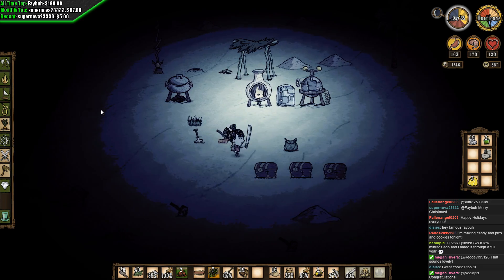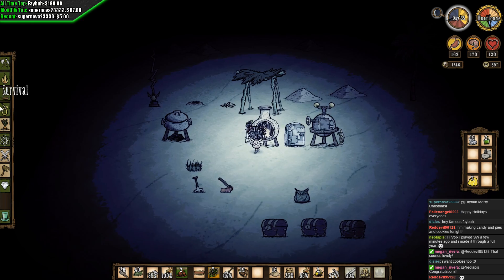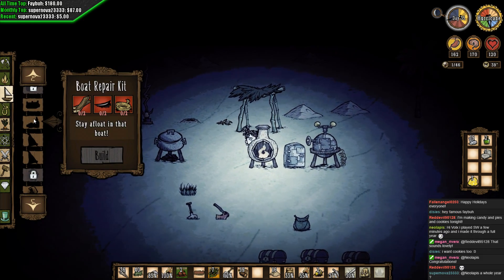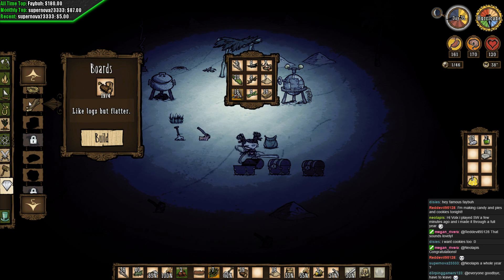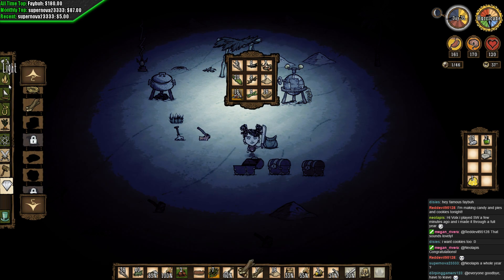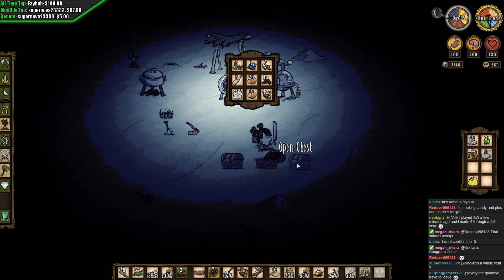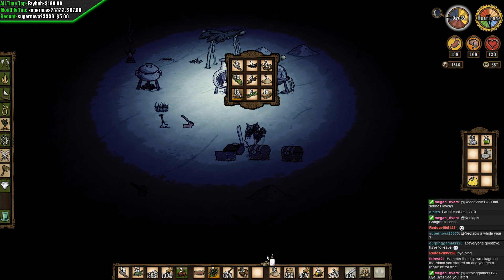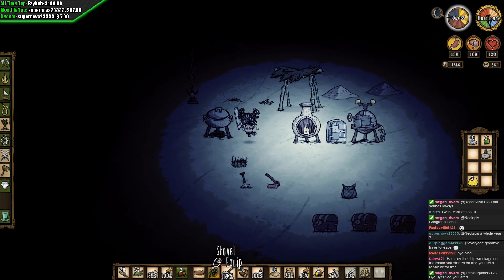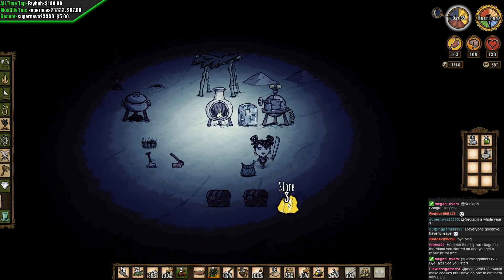I would like some more chests, but I do want to get back to chopping those trees up there. I wanted to make a boat repair kit — let's make two boards and two rope, then stingers. We have stingers in one of these chests. There — boom! We'll put that in our boat. That is a necessity.